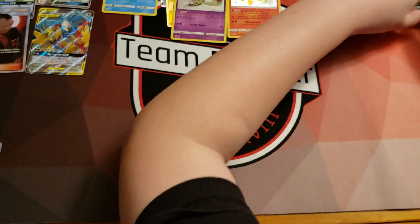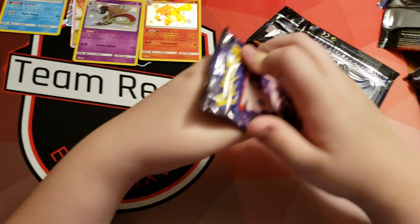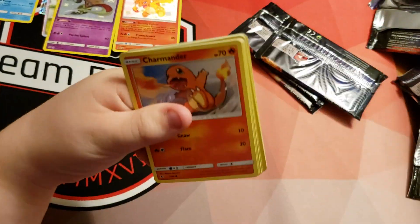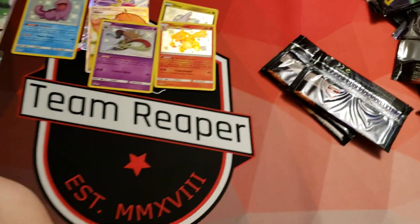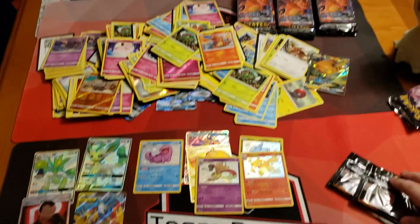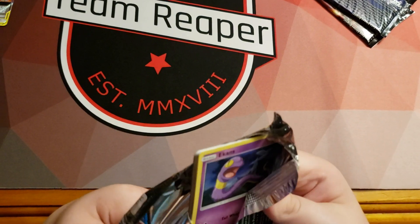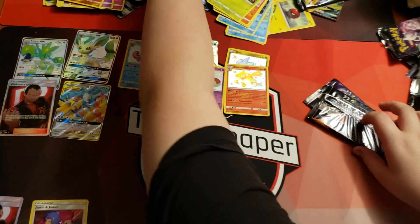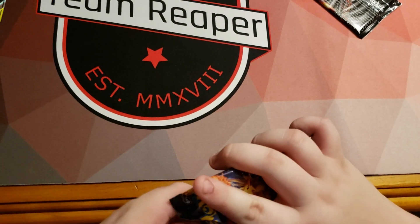One more pack from the second Raichu tin. Is that — yeah, that's a good card. It's not a hit though, so we'll put it there. It's gonna be a good card, probably gonna be abandoned. Here we go. Nope. All right, we did good so far — hopefully these give us an actual hit.